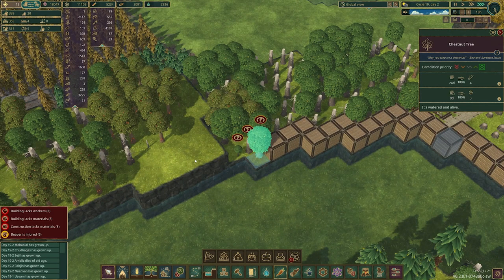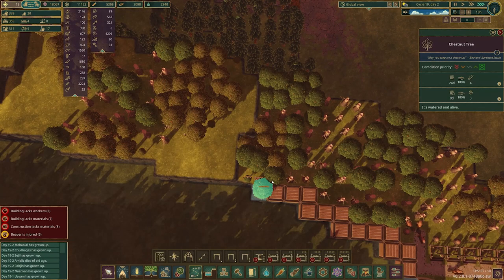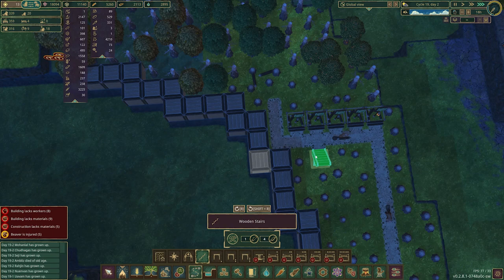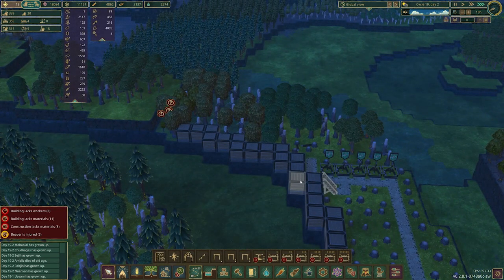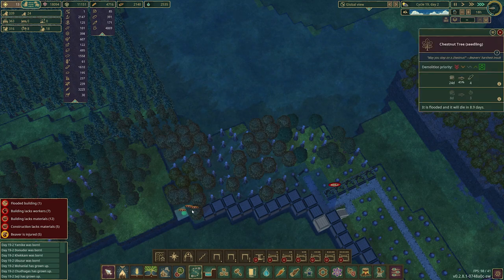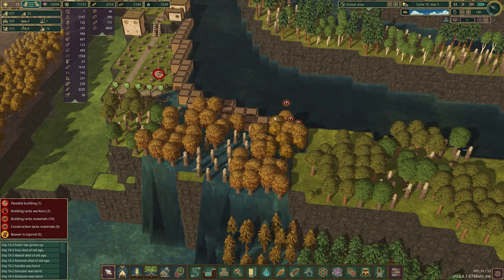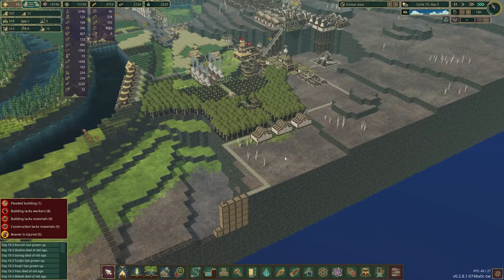These trees are still not gone and I just don't understand why. I guess the more relevant question is why am I just now worrying about this, because now this is flooding. They seriously can't get to it — I should have had them build this first. Well, we're going to have them have access to the top of this anyway, so I guess that's not that big of a deal. We are getting a little bit higher of a water level over here, which is looking good.